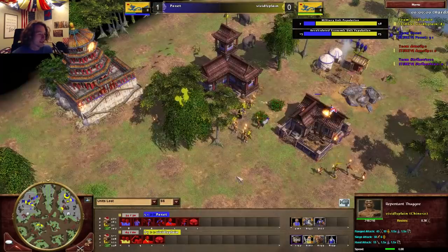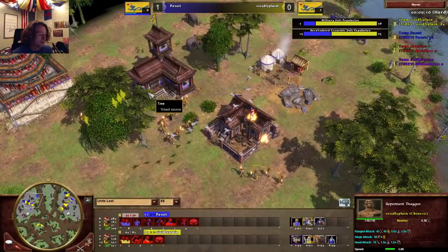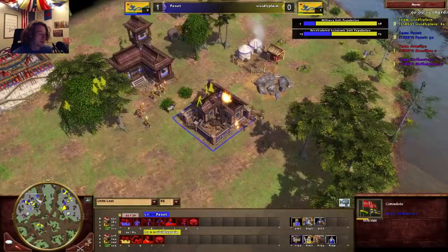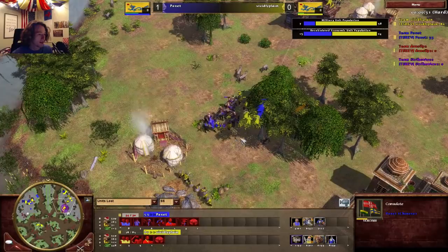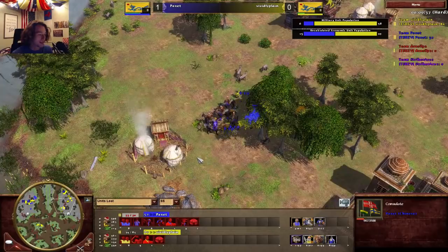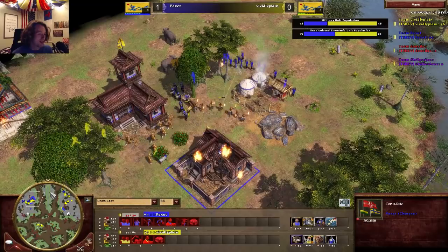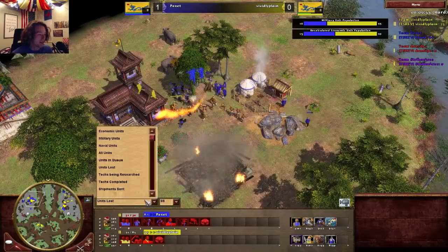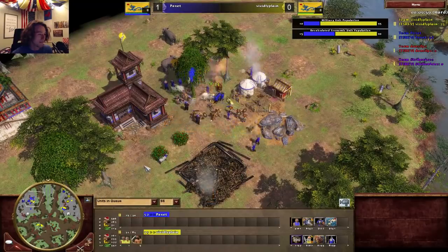He's got minutemen defending his base. Villager loss count is eight on Poxic's side and three on vivid's — both have lost a village. He just needs to get more siege and put the hammer on the head. These skirmisher units have 30 siege each as well. Five villagers going down, six down, eight down — wow, I've never seen Steppe Riders do so much work. They each individually had their own villager they were killing.